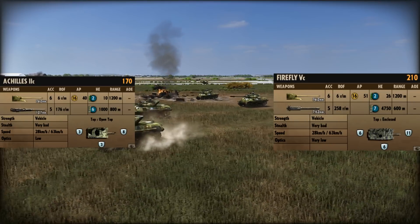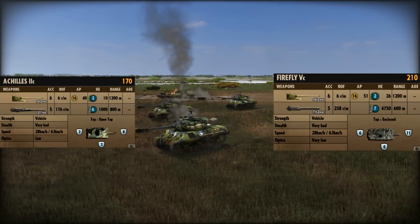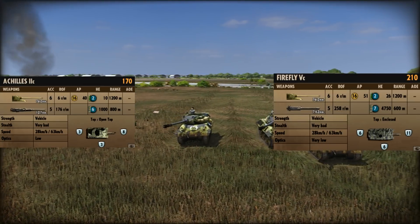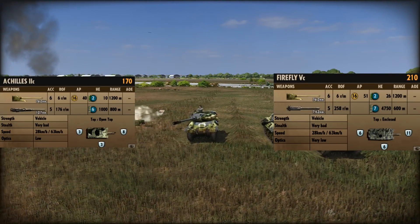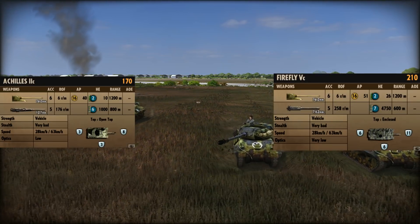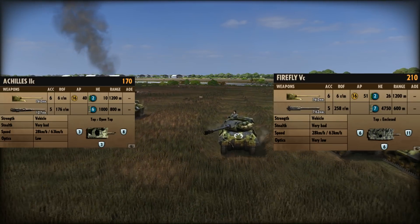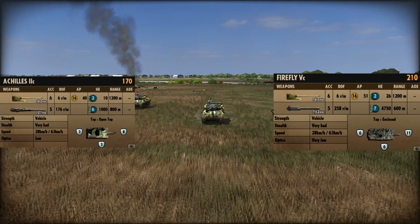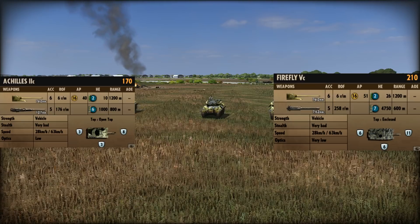The Achilles is 40 points cheaper and does have the 50-cal, but the Firefly does have three extra points of armour. The open-top does mean that when a JU-88 comes crashing down and bombs your entire line, the Firefly has a much better chance of actually surviving the onslaught, whereas the Achilles would die pretty easily to bombs being dropped on top of it.